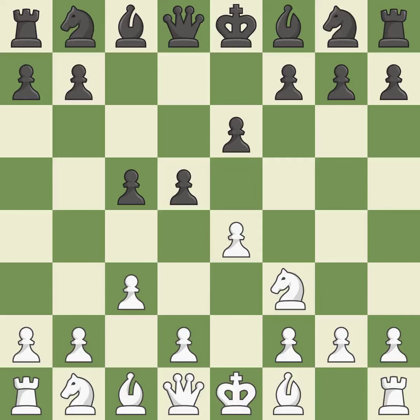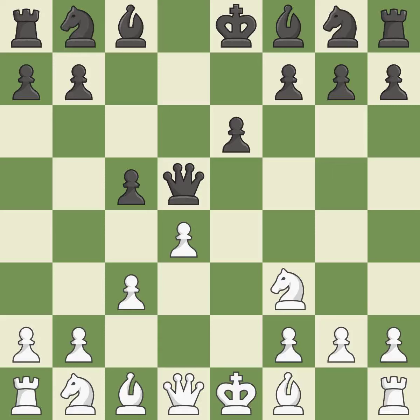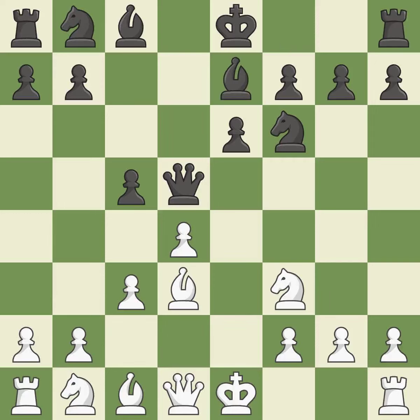White's e-pawn is under attack as d5 gains territory in the middle. This exchange is fair. Backs off — the bishop will be better off as a result. A knight moves out of its beginning square and into the action. A bishop moves out of its beginning square and into the action, activating it.